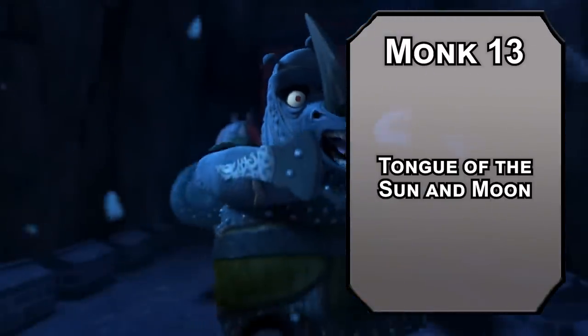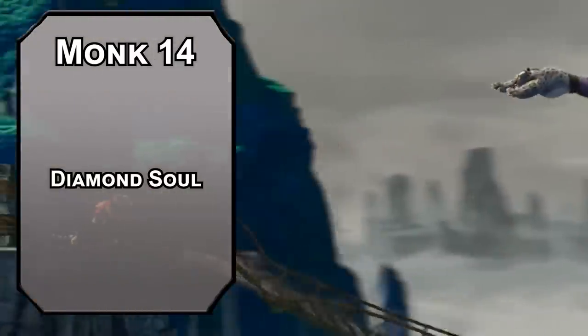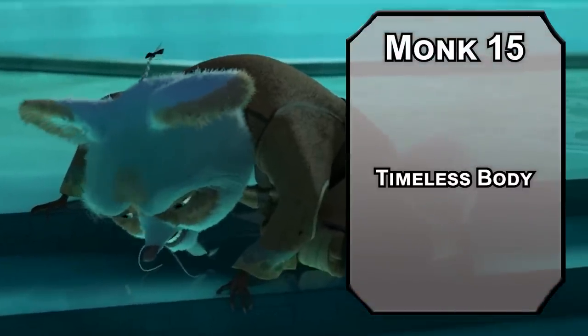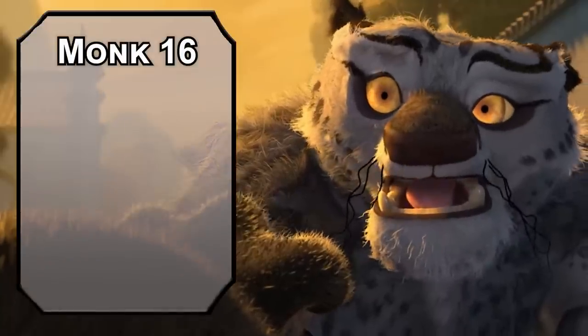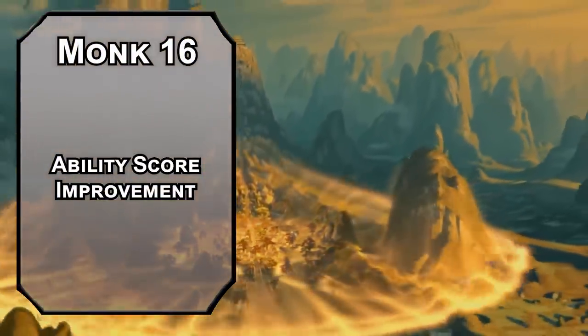13th level monks get Tongue of the Sun and Moon, letting you communicate with any creature that speaks at least one language. It's mostly a flavor thing, but we're gonna get something much more practical next level. 14th level monks get Diamond Soul, giving you proficiency with all saving throws — it's as close as you can come to mastering every form of kung fu after you've already gotten martial arts and martial weapon proficiency. 15th level monks get Timeless Body, so you no longer feel the effects of age — you still do age, just not noticeably, kind of like Ian McShane in real life. Our capstone is the 16th level of monk for an ability score improvement to cap off your wisdom modifier, bringing your Stunning Strike DC to 19. That means you can fight people who are basically standing still.